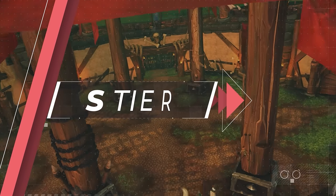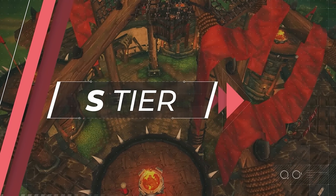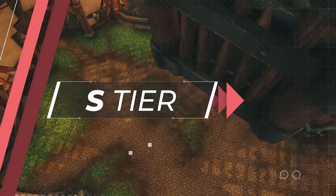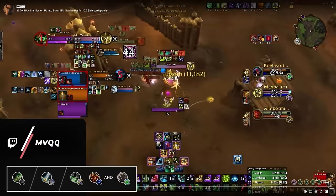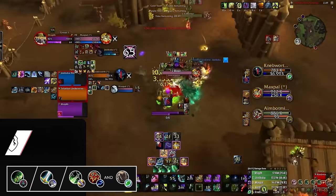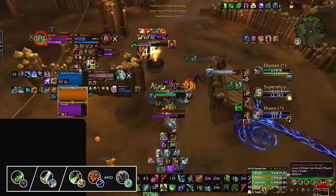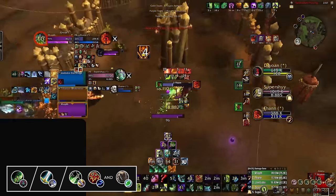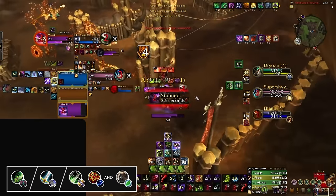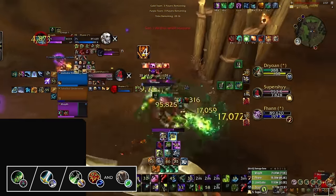First up is the S-tier. These are the compositions that are ruling the ladder at the higher ranks and are probably going to be what most of the pros are playing with when it comes to the Arena World Championships later this month. The first composition can be played with either a Demon Hunter, Arms Warrior, or an Outlaw Rogue, as long as they have an Elemental Shaman and Restoration Druid to back them up. This comp archetype is as old as time itself, and it works great this season due to just how much healing Restoration Druids are able to provide, allowing games to go on well into high dampening.